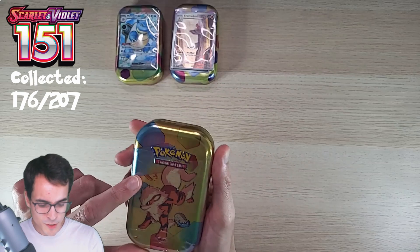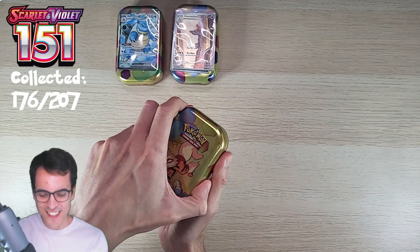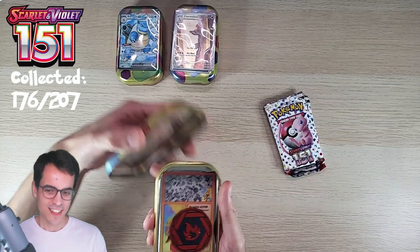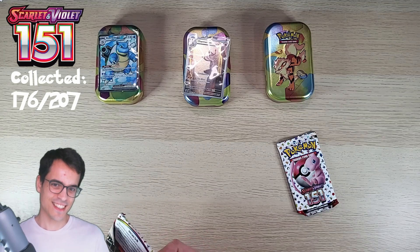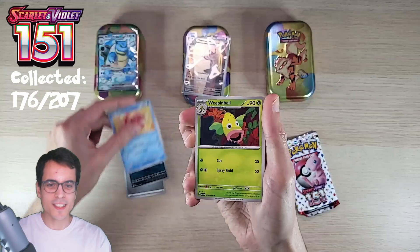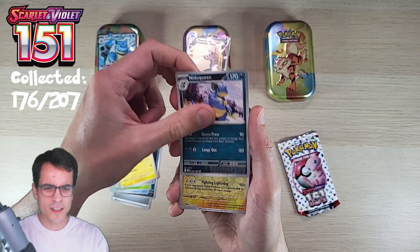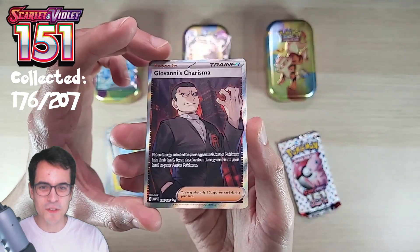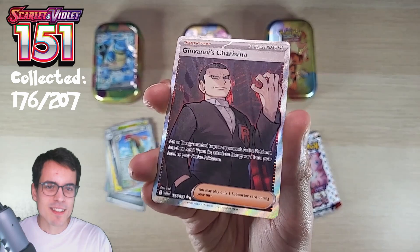It's the final tin - we've got Arcanine and Omastar. I don't know why this little game has been so fun, but I'm enjoying the battle. Can the Arcanine beat the full art Blastoise EX or the Charmeleon illustration? First pack starts with a Steel energy, Zubat, Goldeen, Weepinbell, Gastly, Aerodactyl, Magneton, Nidoqueen, Jolteon reverse, Pidgeotto reverse - and Giovanni's Charisma! Full art trainer card - quite an awesome pull!